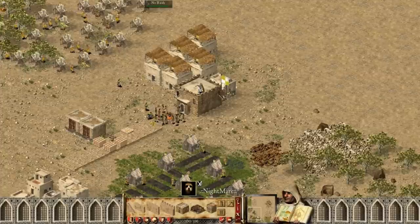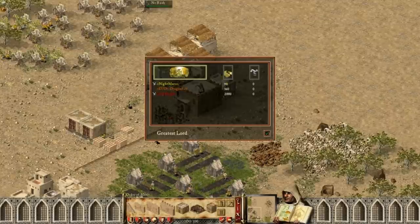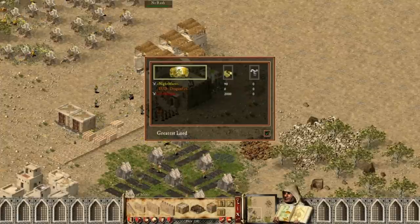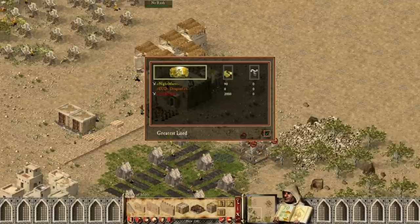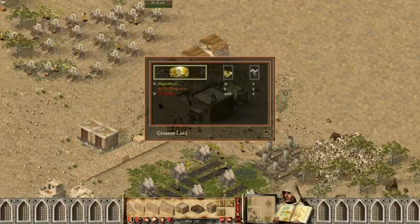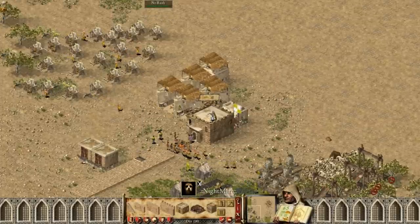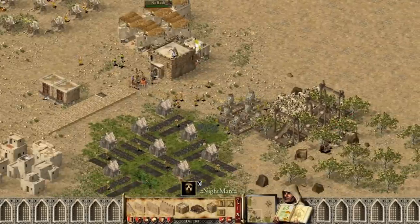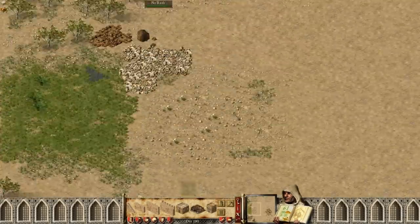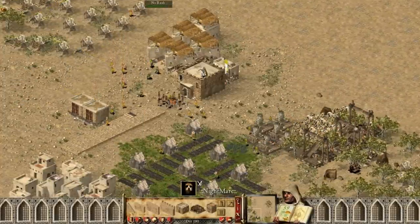You're buying more wood — how much popularity will you get from those inns? It depends on how many peasants you have. One inn covers around 30 peasants, so now I get plus eight popularity, which means I can put minus four tax and minus four food. Now I'm going to make some iron farms and stone quarries to get more supplies for gold. I built so many woodcutters to get lots of wood in a very short time.